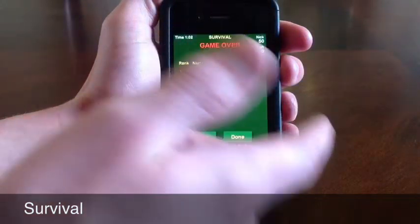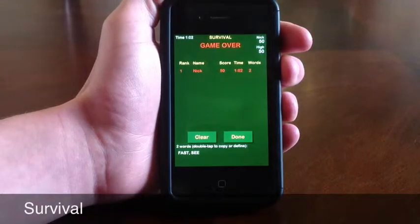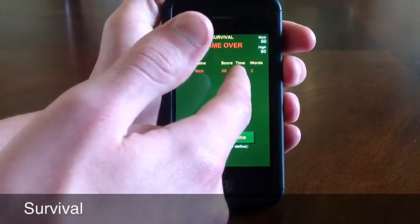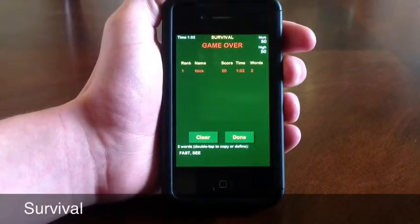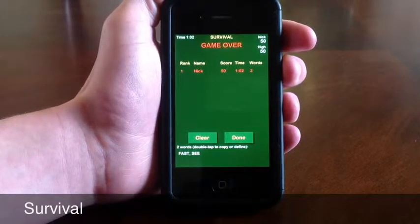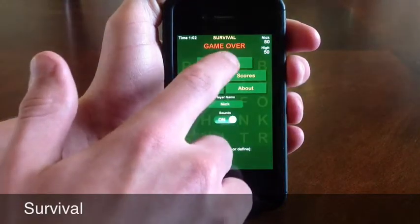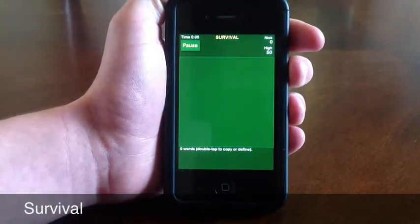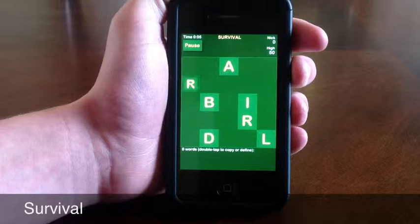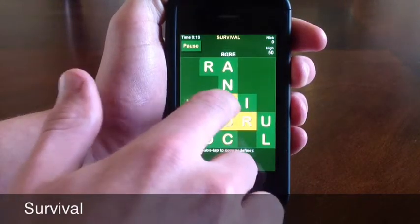We rank number one right now just because there isn't anyone else who has played, but as people play, you may not get first all the time. We had a score of 50, which isn't that great — it took us a minute and two seconds and we got two words. You can create big words and small words. Creating small words helps you clear the board faster, while creating bigger words helps you get more points.